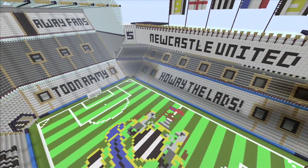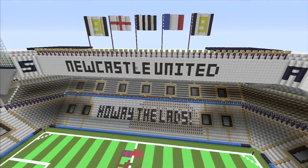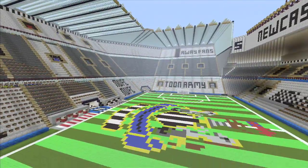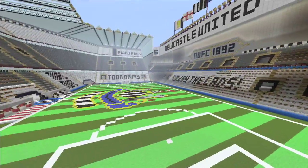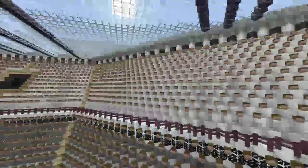Toon Army — what does that mean? That's the supporters — that's what they call themselves. They're the Magpies, Newcastle United. The magpie is a bird, they informed me — I didn't know that; I had to ask him what a magpie was. This is a really cool feature they did — look, they put a bunch of Steve heads in the stadium! It looks like people's faces all packed in. I never would have thought of that — that's so cool. The stadium's packed with Steve heads!